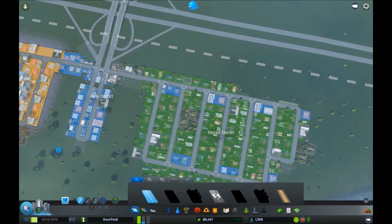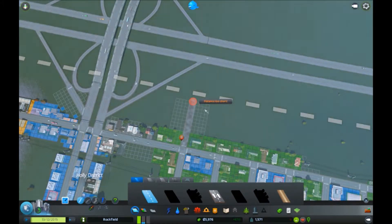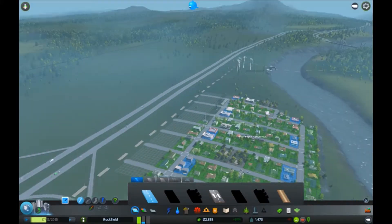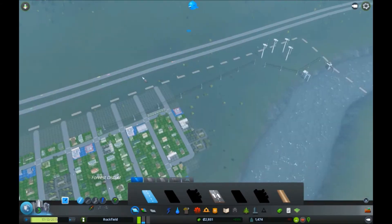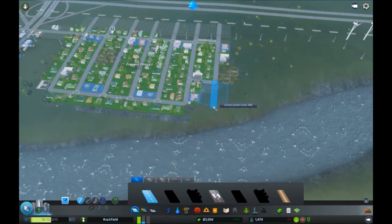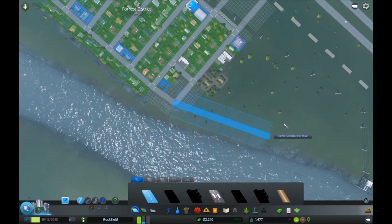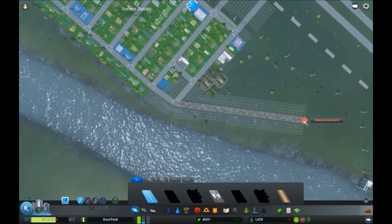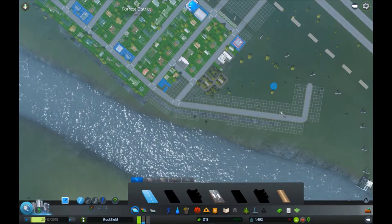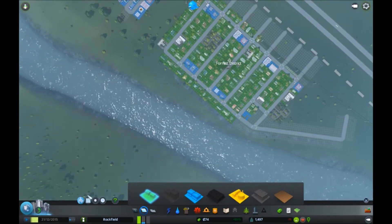I think what I'm going to do is actually extend out these roads that are back here up to the top, and then zone up here. I'm going to do that and I'll be back when all these things are built. Before doing that I'm going to expand that park. I feel like it's a bit pointless having it like that so I'm going to extend down here. I know I can't do the grid layout but I'll do it much like that and then do the grid layout off the back of it.